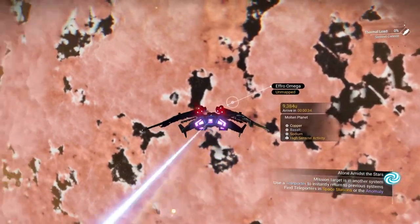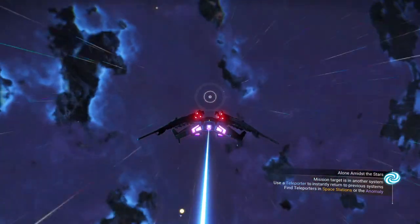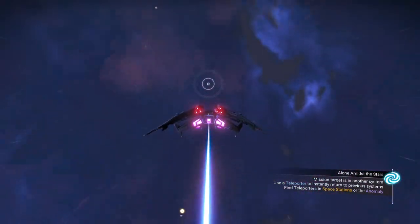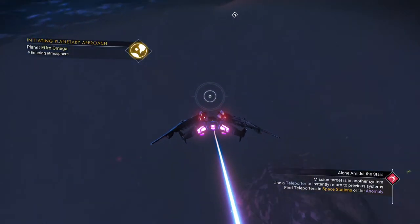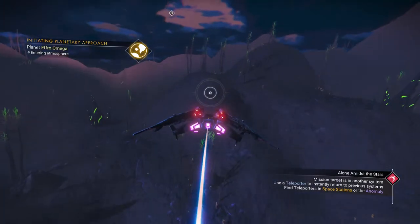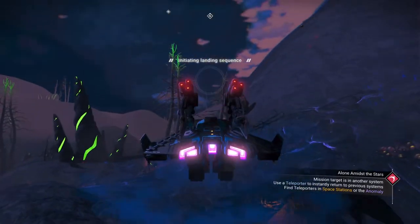I've been doing some research on different planet types. Molten planets have little orange outlines on the map — that's what I've figured out. Luckily this planet has basalt, which is something I need and just can't seem to find in any neighboring systems.